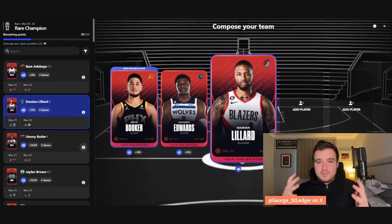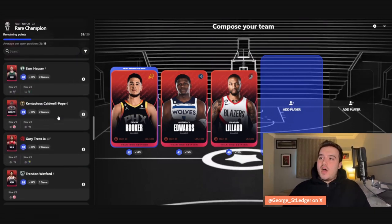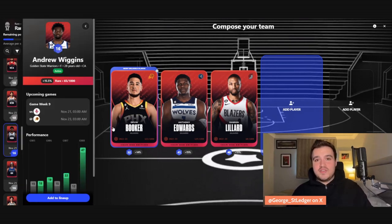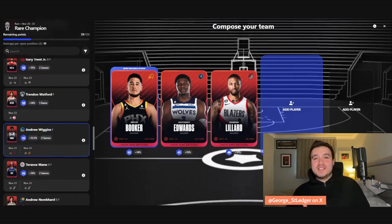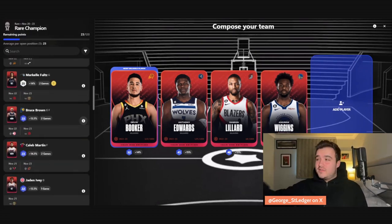That leaves me with 19 across two spots. Andrew Wiggins has an L10 of 16, and I mentioned either last video or the one before that he'd have a big game soon — he got 47 against the OKC, not what you'd expect from Wiggins, but around 30 should comfortably be his floor. The fact that he's running at 16 currently is mad to me. He goes in this champion lineup, leaving me 23 left.